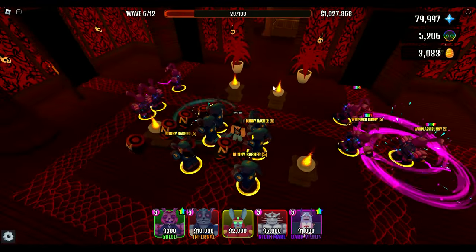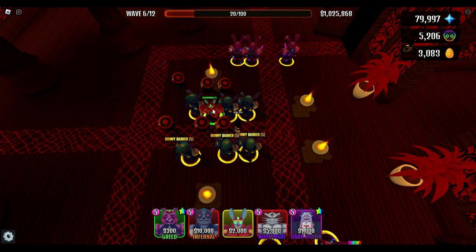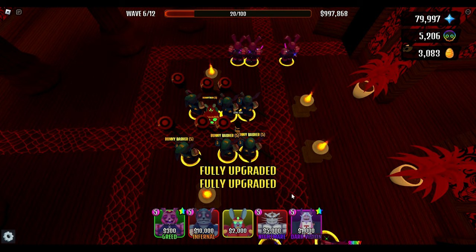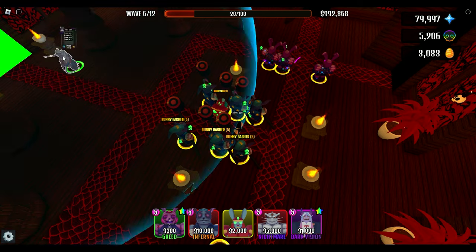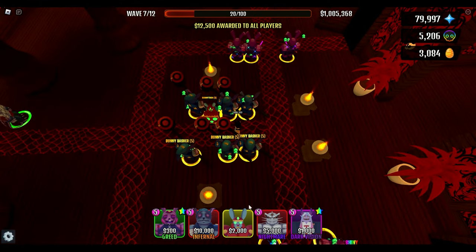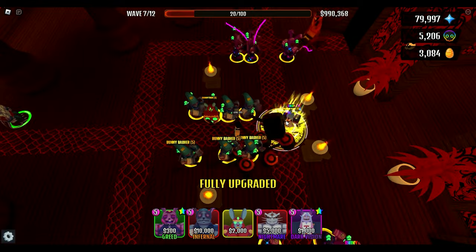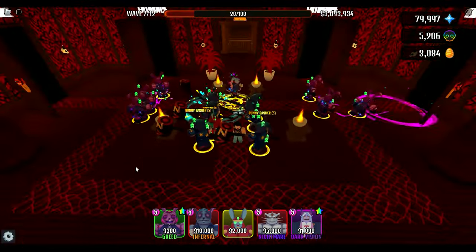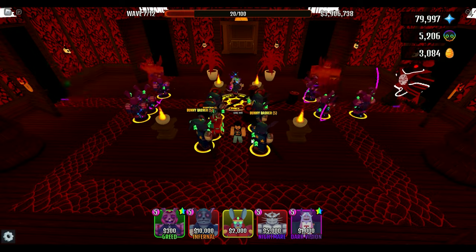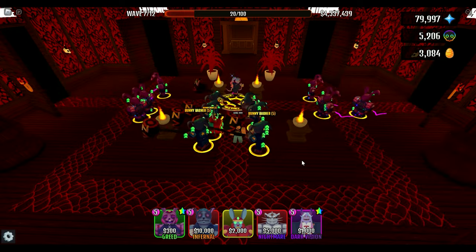Let's get down our Bunnytron so he can boost. Let's get a Rat God in the back so he can give us that 54% boost. Let's get down Demon Mage — that's a pretty good spot right here. Look at this — he covers everyone now. And see these Minotaurs? They don't even stand a chance — a couple Bunny Bashers and they're gone.